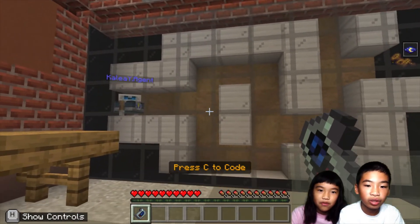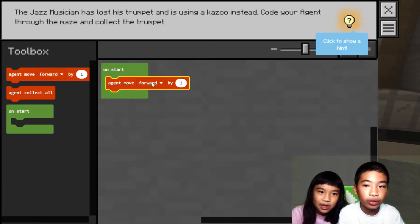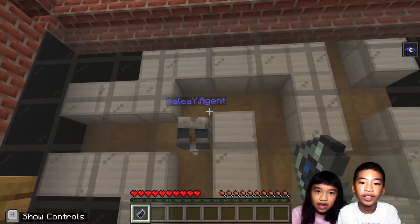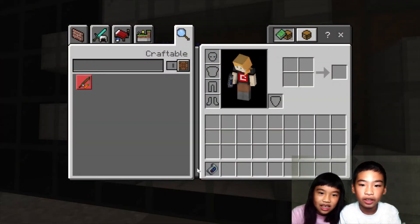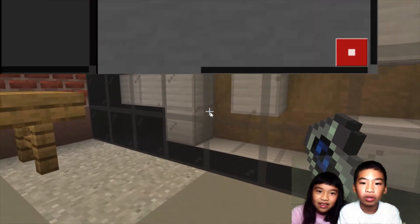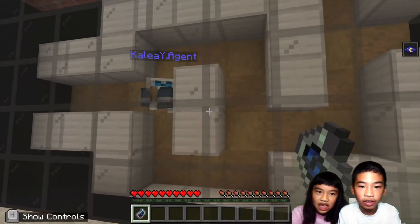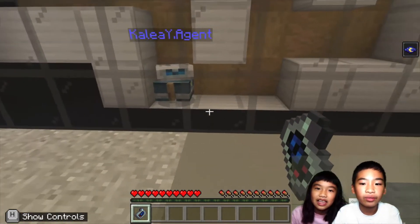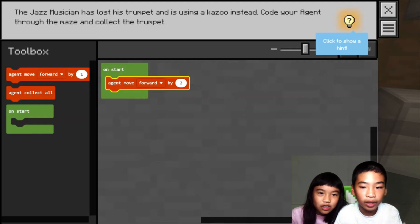So first I think we need to move forward three times. Agent move forward by three — we can change the one to three. Now should we go up or down? I think down. Down by two — actually it's two, not three. Then we move forward two times. Forward by two. Our agent is just staring at us awkwardly!